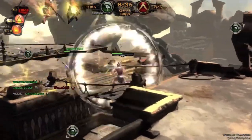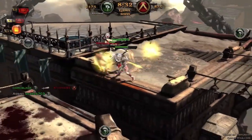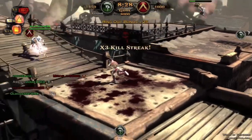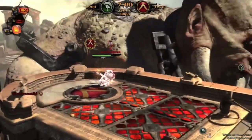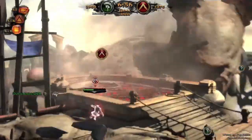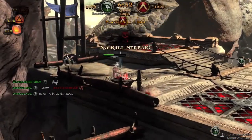For the heavy special attack — the L1 and Triangle — the player's character will do a double front forward flip, ending with the character slamming his sword into the ground. This causes a small AoE effect, damaging anyone who's nearby. Tips for using the Gladiator's heavy special are that it can be used to travel a small distance in relative safety, because there are not a lot of abilities that can actually break you out of this animation.